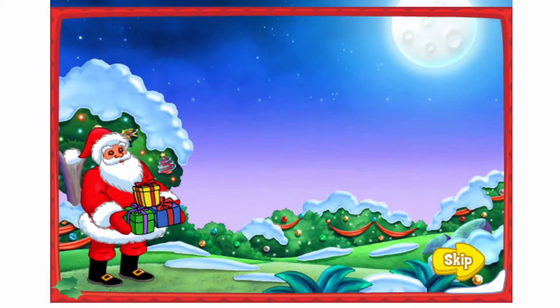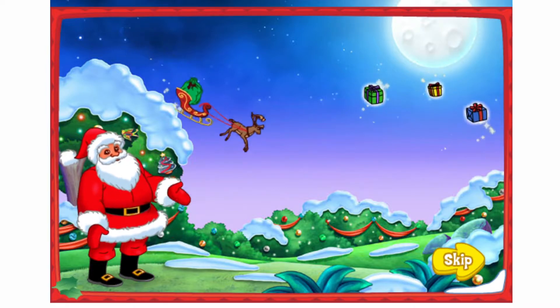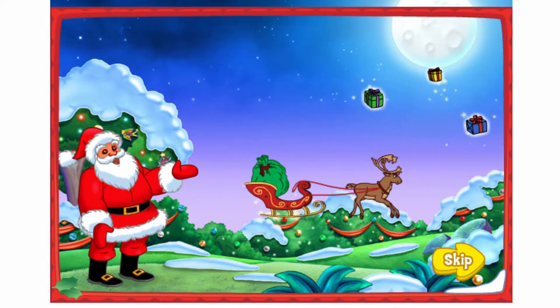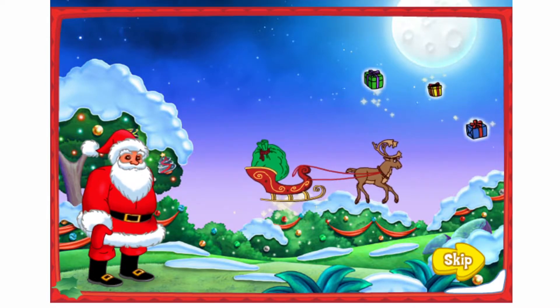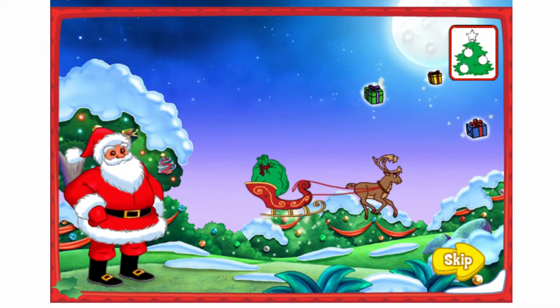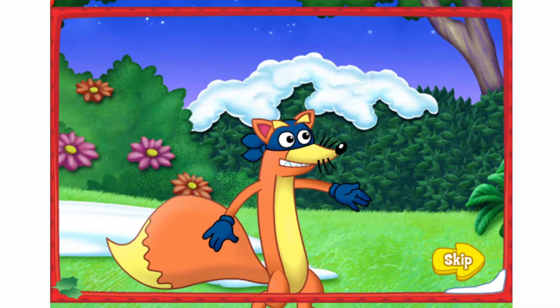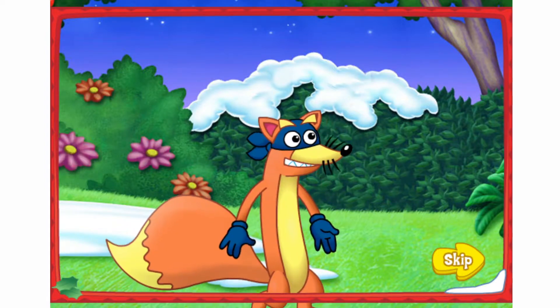With my Christmas magic, I'll put the presents high in the sky. Use this sled to collect them as you fly by. Deliver them till four ornaments on your card appear. Then come back and see me — I'll be waiting right here. Thanks, Santa. I won't let you down.